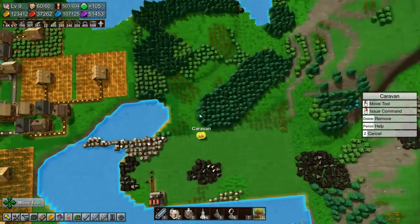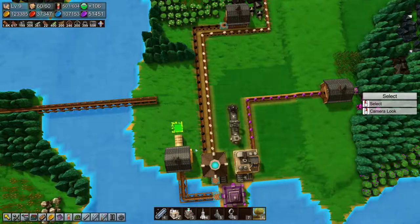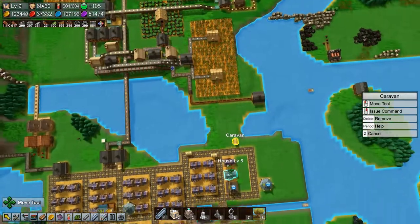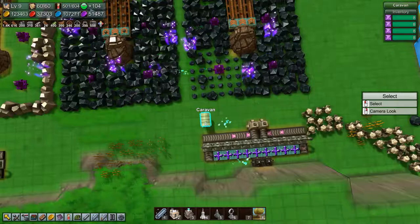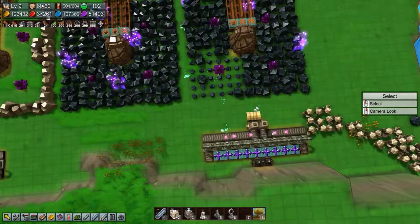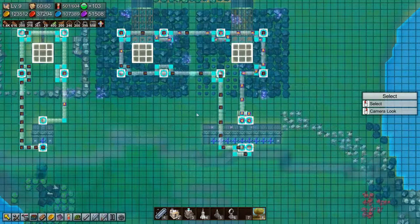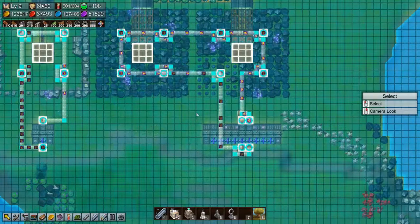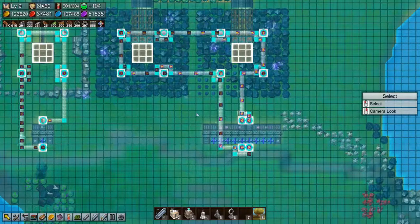So let's grab and move, come down here and get this fixed. Drop off. Now it will get them because it just got a bunch of fresh ones. Yeah, getting some right now.